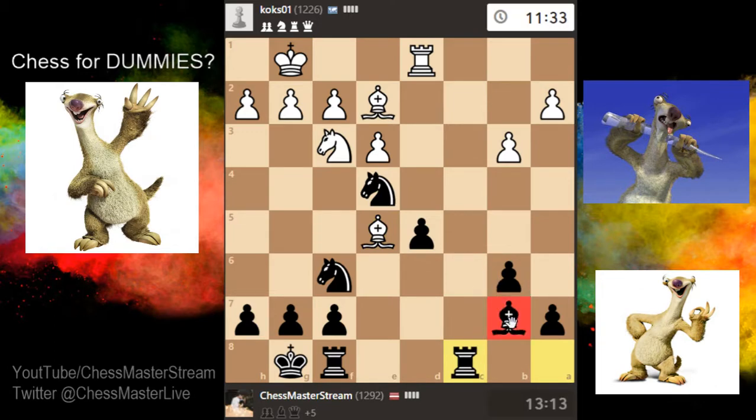This bishop is not the most active piece but it does a good job holding together our d-pawn, as it's isolated. An isolated pawn means there is no pawn on the e or c files to defend it.